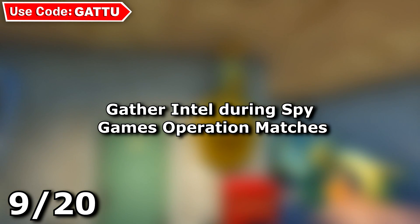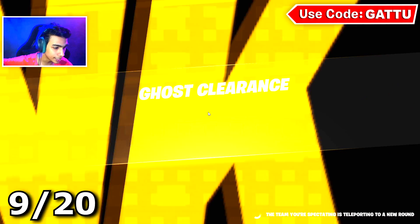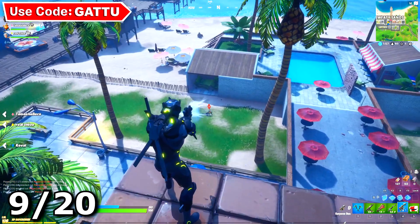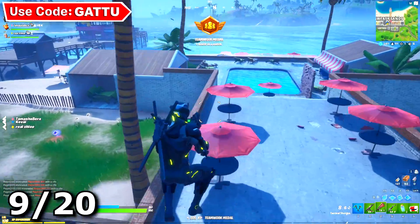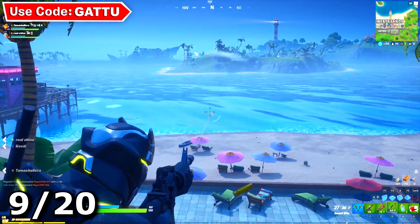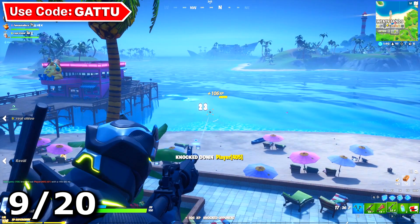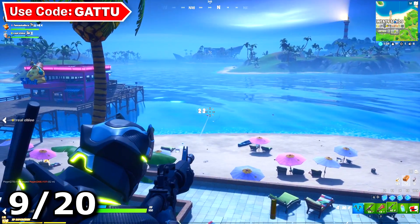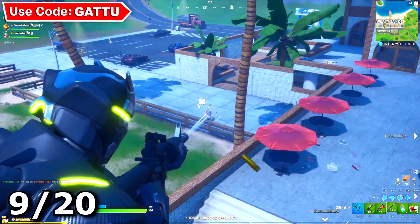The next challenge is gather intel during spy games operation matches. Simply play the brand new LTM — whenever you finish a round or win, you'll be gaining intel. You need to gather 10 intel total, which takes about four to five games. Try to win as many rounds as possible; in one game I gathered six intel on my own, so make sure you have a good squad.